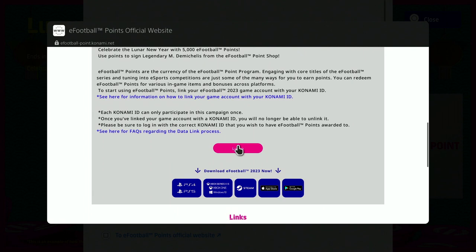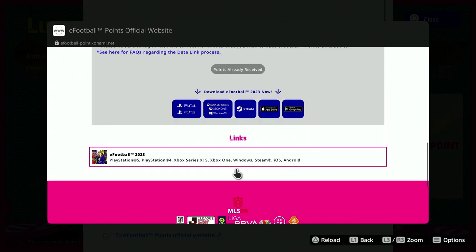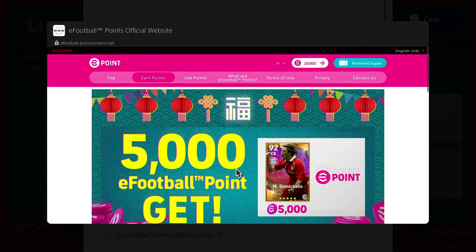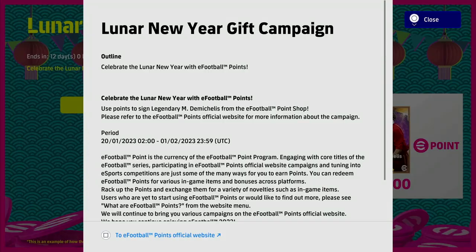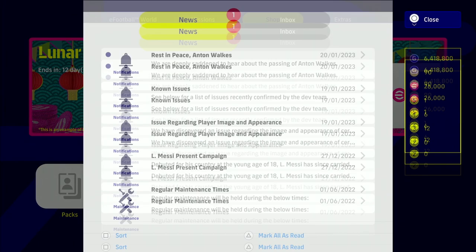So 5,000 eFootball points — you'll see that this will direct you. You can also do it on the web or on the website. Once you click on that it's going to ask you to log in with your Konami ID, which is what you would have signed up with. Once you click on that and you log in, you will get your 5,000 points received. It's very simple. Your Konami ID is the username you chose when you signed up for your account with Konami.